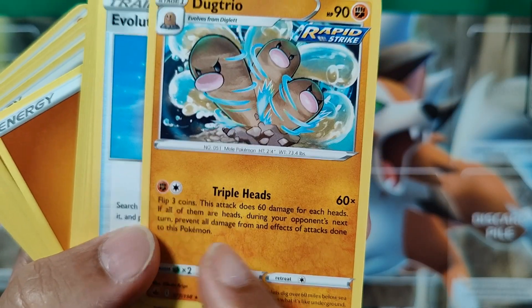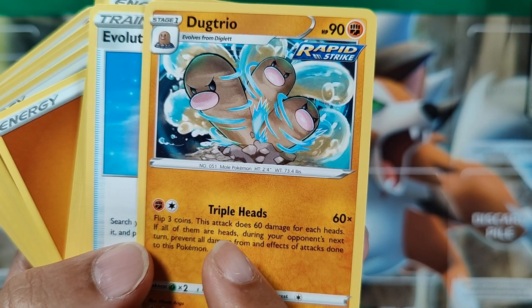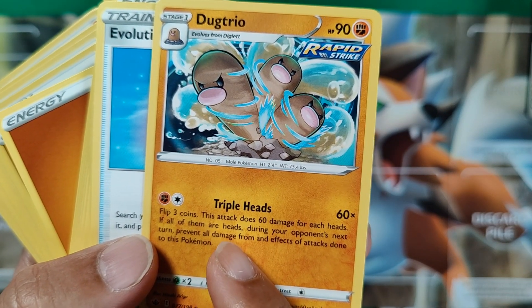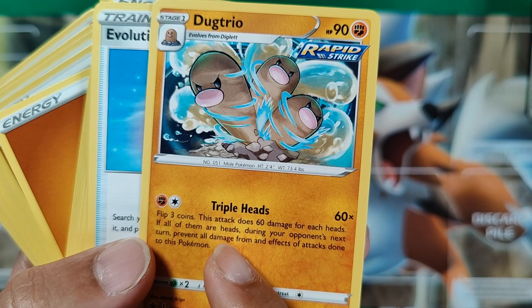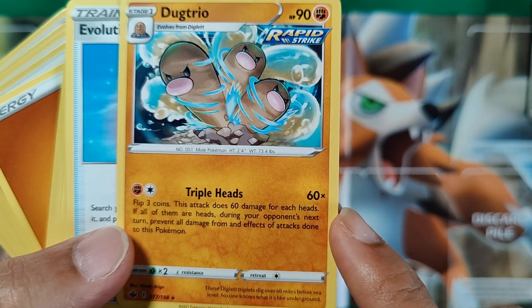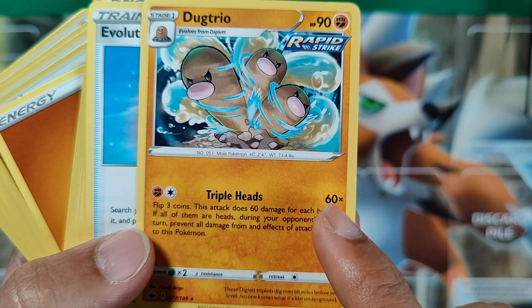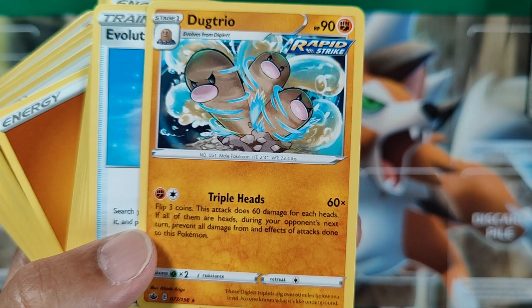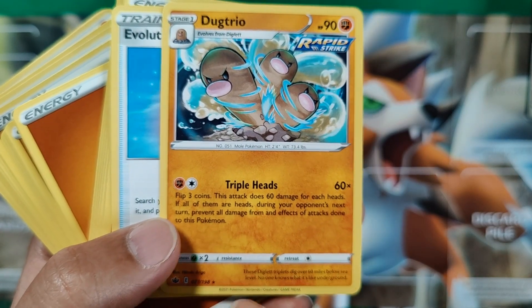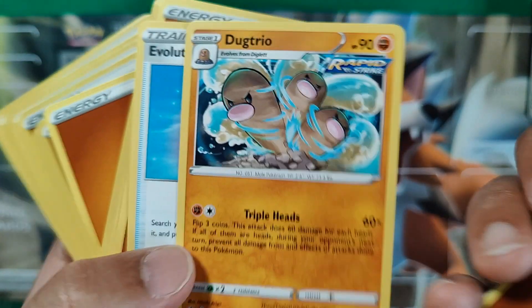So triple heads — flip three coins. This attack is 60 damage for each heads. Then during your opponent's next turn, prevent all damage from attacks done to this Pokemon. So this is a strong and cool Pokemon — it can do up to 180 damage, and then block all opponent attacks. I already like this card a lot.